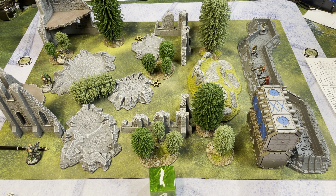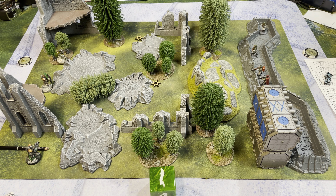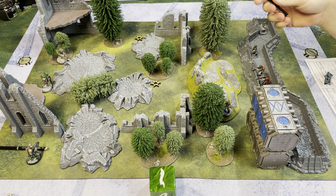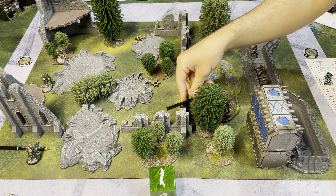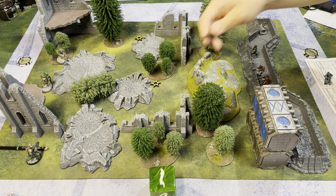Now we roll initiative. You have soldiers, so you're rolling 2d8. I do not have soldiers. Son rolls a 13, host gets a 4 — son goes first. So it's back and forth in this game: you activate one, I activate one. Just to remind the audience: the captain has a jump pack, so he can ignore terrain and models when he moves. We're using blue tokens for two moves.